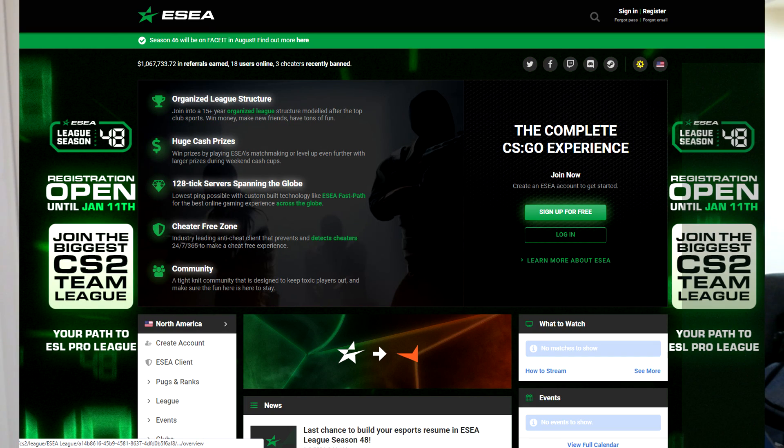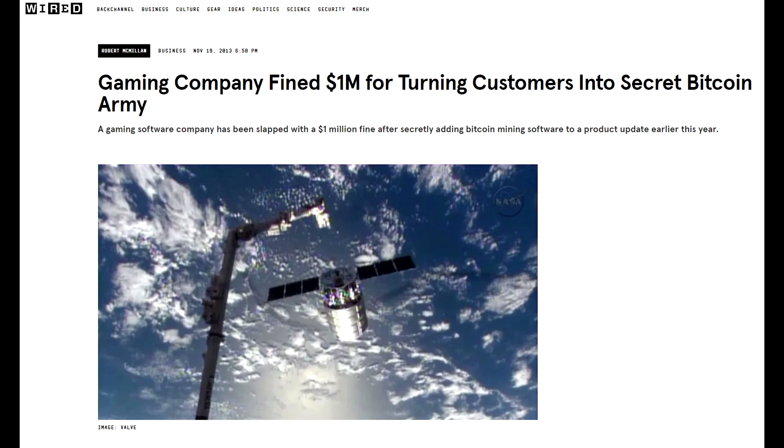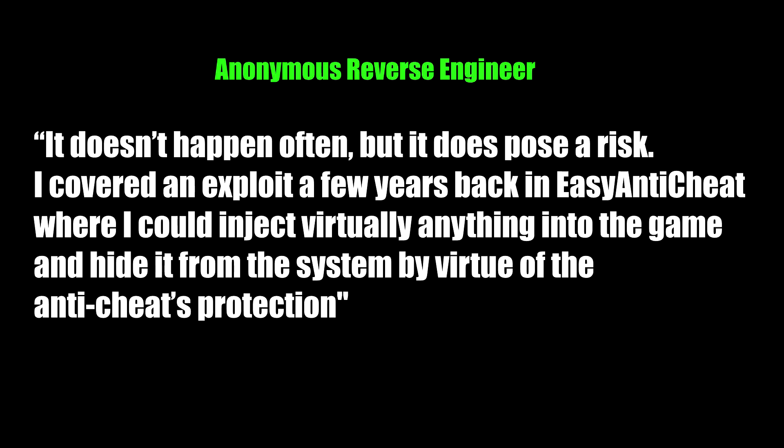Another kernel anti-cheat, ESEA — which does anti-cheat for Counter-Strike 2, essentially like Faceit — installed a Bitcoin miner in their players' computers and was fined $1 million by the US courts. While all that is in the background, what I think is more likely is an exploit discovered in Vanguard that exposes player computers to malware. To quote a reverse engineer I spoke with: 'It doesn't happen often, but it does pose a risk. I covered an exploit a few years back in ESEA anti-cheat where I could virtually inject anything into the game and hide it from the system by virtue of the anti-cheat's protection.' This means someone could inject malicious code into a kernel-level anti-cheat almost the same as Vanguard, and a player would never know. But the short answer is no — I don't think that Riot are spying on you.